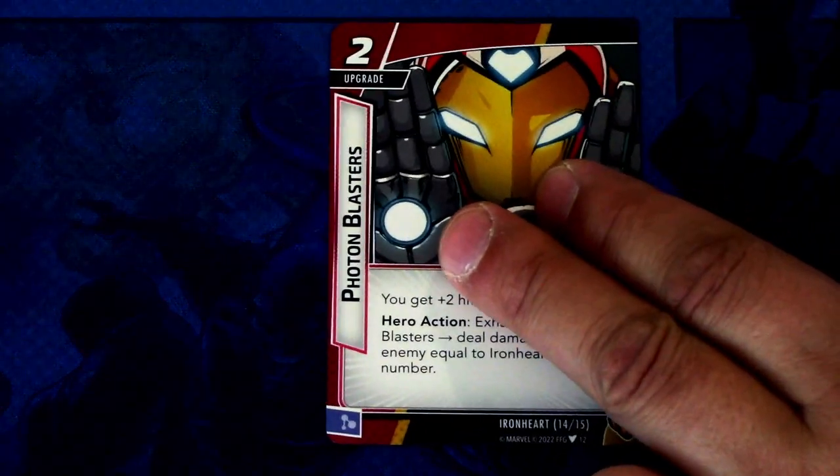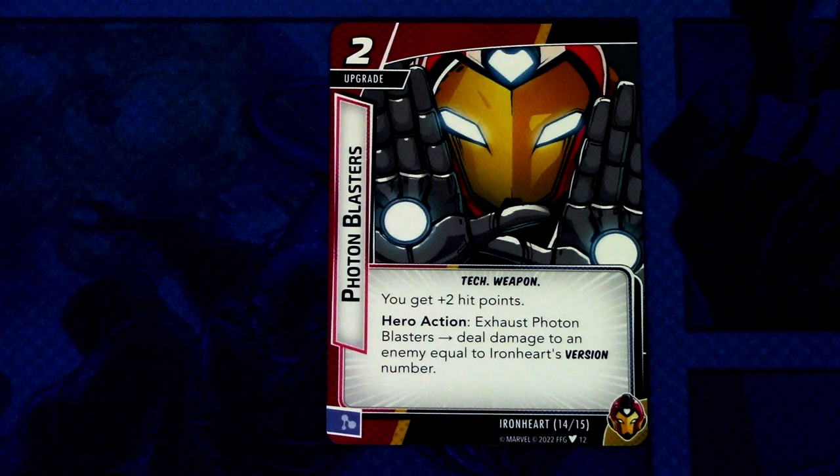Next up we have Photon Blasters — a two-cost upgrade, only one copy, with tech and weapon traits. You get plus two hit points. Hero action: exhaust Photon Blasters and deal damage to an enemy equal to Ironheart's version number. It can be committed as a mental resource. So again, getting your version number up makes this card more powerful.